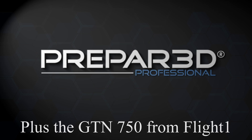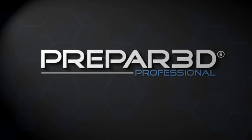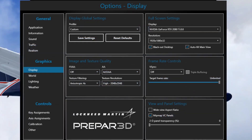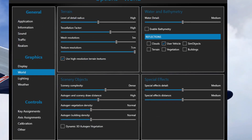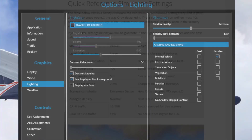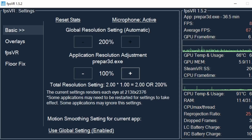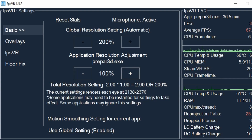Let's take a quick look at my Prepar3D settings. The config files have not been changed or modified in any way. Mesh resolution is at 5 meters and texture resolution is at 7 centimeters as recommended by Orbx. HDR lighting is not enabled as FlyInside is not compatible with HDR. To measure the frame rate in VR I'm going to be using FPS VR, which is available from Steam.